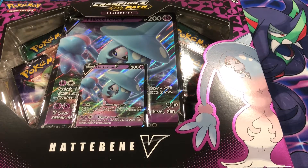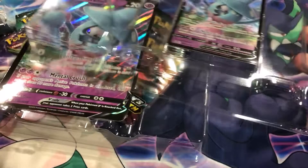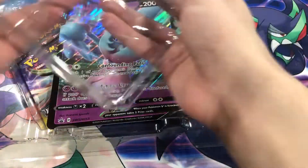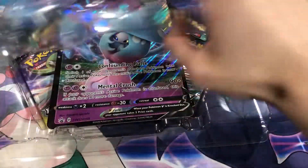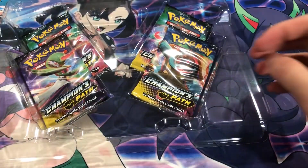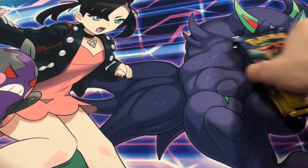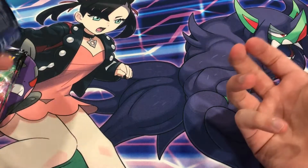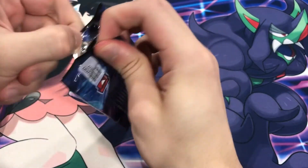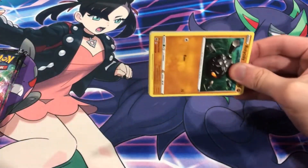Let's get right into this box. We've got the box open — four Champions Path packs here. There's a code card, a promo card, and a jumbo card. Let's move those to the side. Champions Path isn't too bad of a set right now — it's pretty cheap compared to other sets, but the Charizards in this set are awesome. We still need to pull the other Charizard, the rainbow V-MAX.